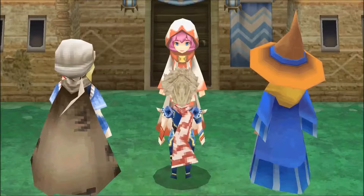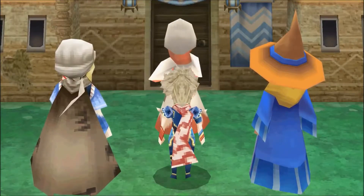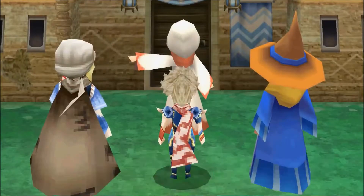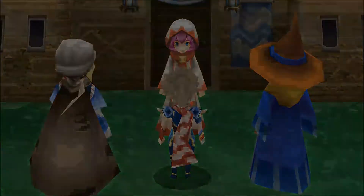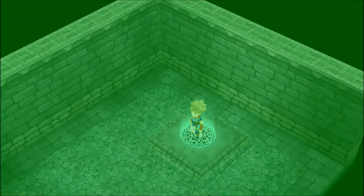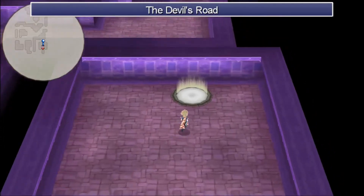I will now release the seal — stand back, please. Lower cast — what spell was that? Did you get a hold of that? It could come in handy in the future. The Devil's Road seal has been released! Huzzah! Alright, let's just continue inside. I was born ready. It's one of those teleport dungeons — at least we get a mini-map.